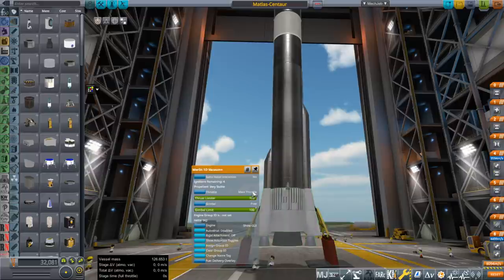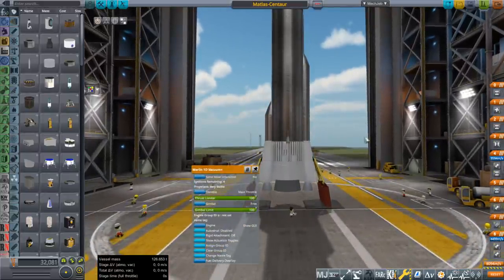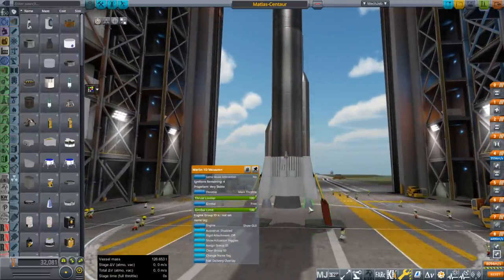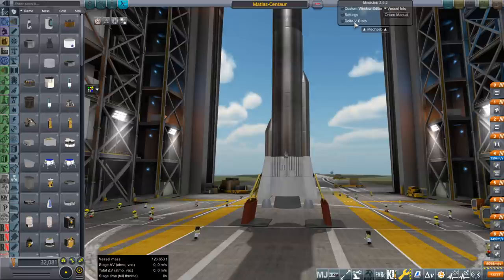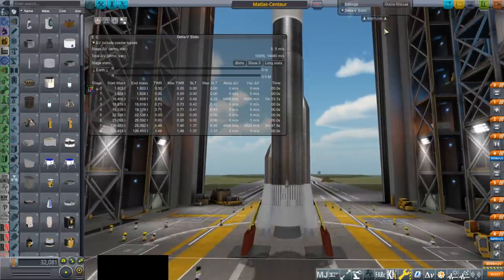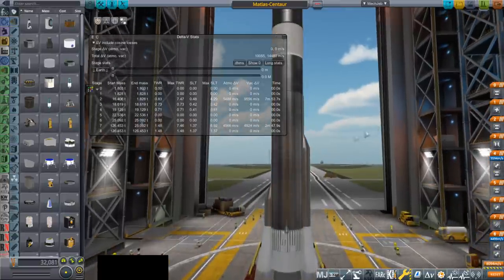I hope it doesn't collide with the skirt — we're gonna have to see. I'm not sure if it's just literally too big for the skirt or not. We've got the Merlin 1Ds. Again, only the Merlin 1D surface engines are going to light first. The Atlas Centaur has a thrust-weight ratio on the surface of 1.44; this has 1.37, so it's not too bad off.